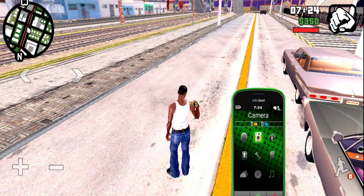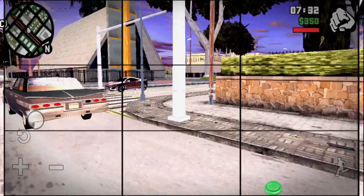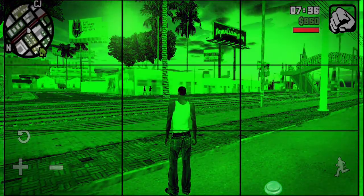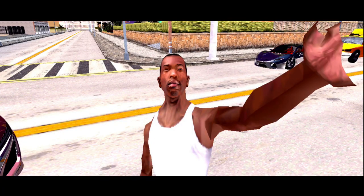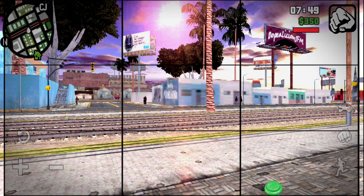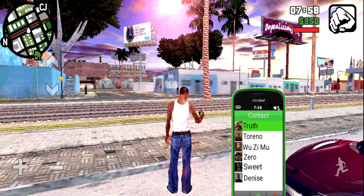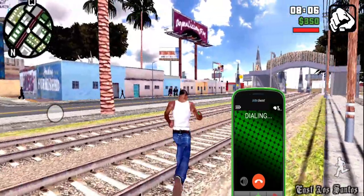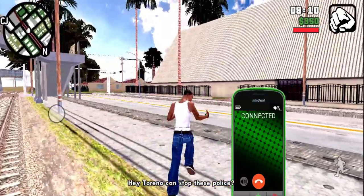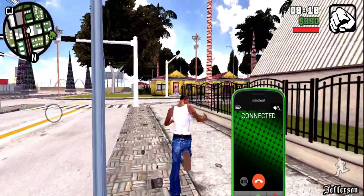As you can see, with the GTA 5 phone mod you can use the camera — front and back — and also the browser. You can purchase things in-game, take selfies with the back camera, save your game from the in-game phone, and do a lot of things with this mod pack.